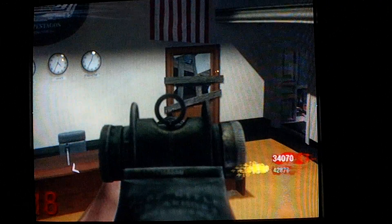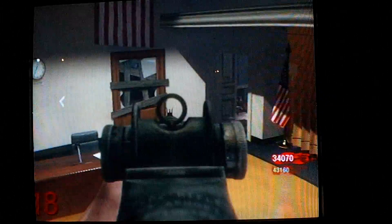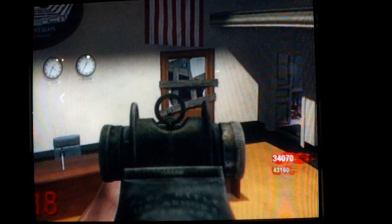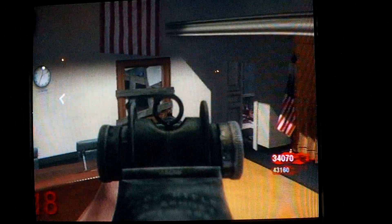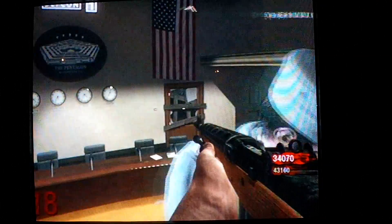Hey, what's up guys? We're going to do a tutorial on how to glitch on Nazi Zombies 5. First of all, you're going to have to knife the two bottom halves right there. Then, you're going to hold X to only get these two.